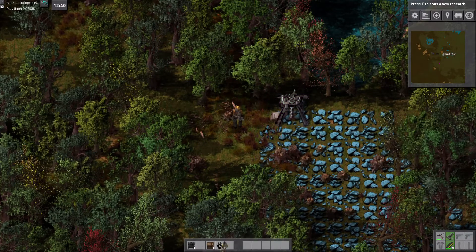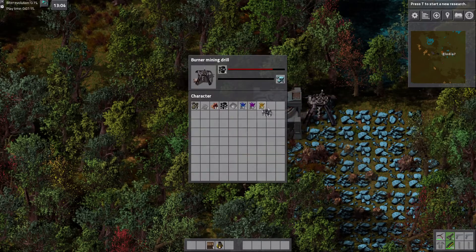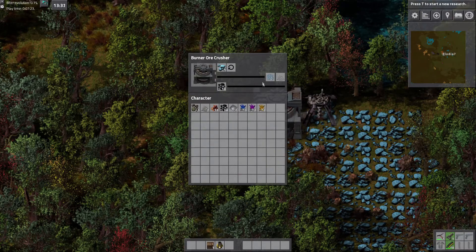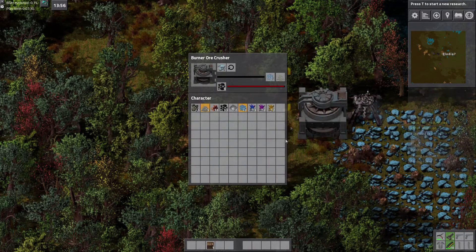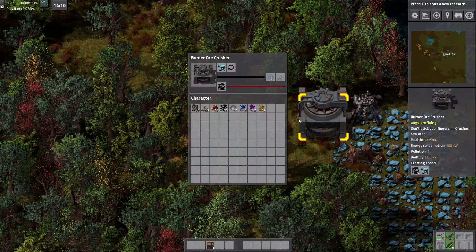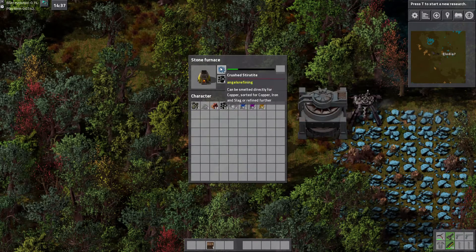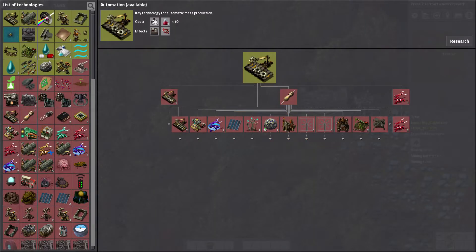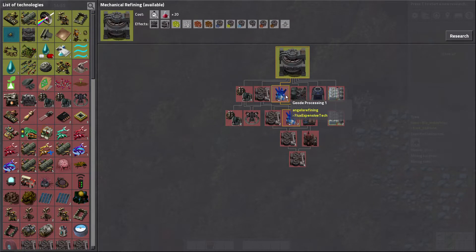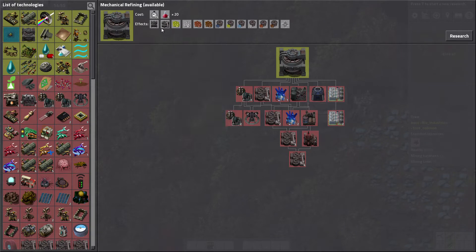One burner inserter right there going straight into a refining machine. The other reason to boost our refining tech is we'll actually get more out of the ore crusher when we go to tier two. Crushed sapphire ore sorting — so that gets us just this next tier.